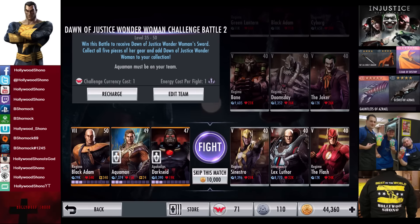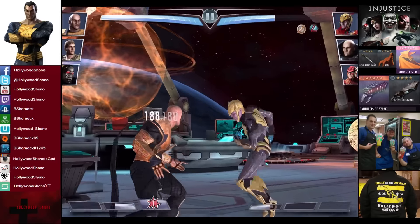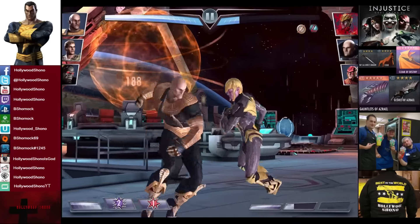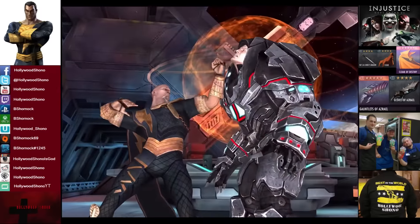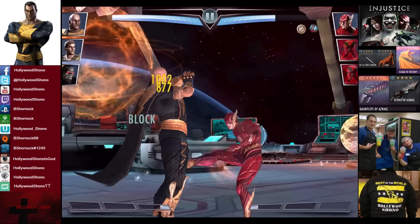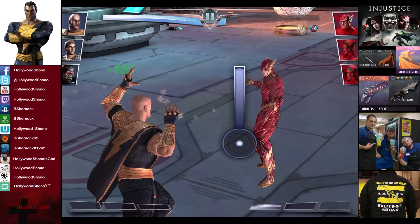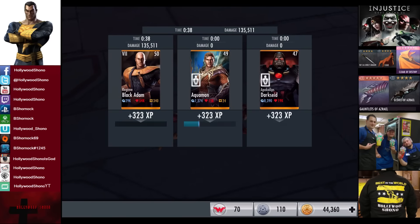For the 9th matchup we have Regime Sinestro, Insurgency Lex Luthor, and Regime Flash — skip the match is now 10,000 credits. 25% health, 15% speed in play for the opponent. We want to do the bulk of the damage to Lex Luthor. Sinestro is block-spamming but Lex Luthor does come in — we get rid of him. The Rosh O'Ghul Scimitar has proven pretty valuable — that additional bar of power is letting us do stupid things quicker and easier. Even though you do less melee damage, starting with one bar of power and being able to power drain in a lot of cases makes up for it. The Flash gets eliminated for the victory in the 9th fight — 323 XP, 800 credits.